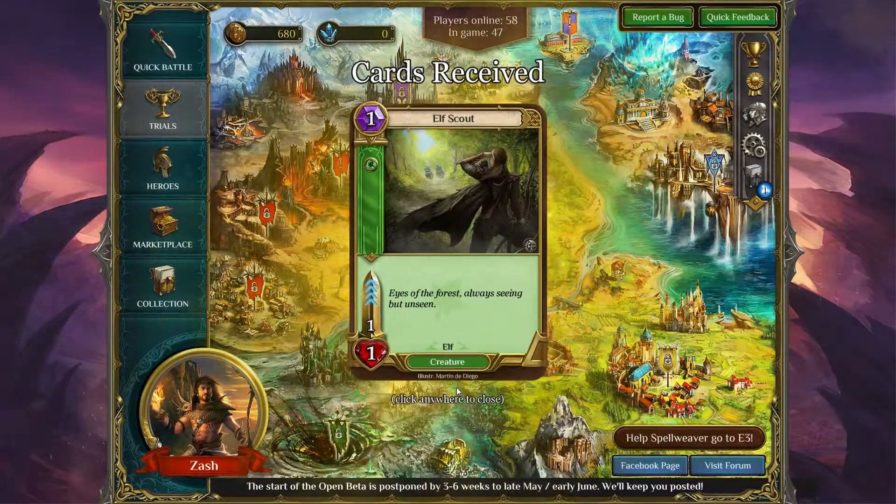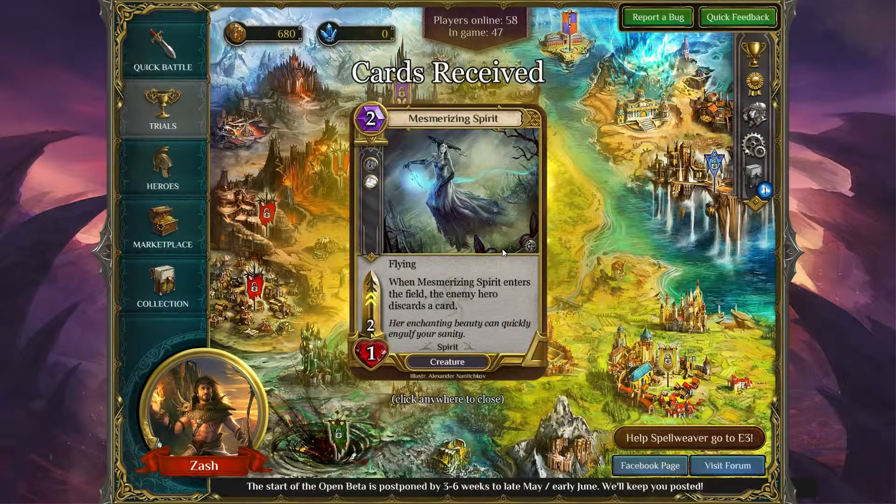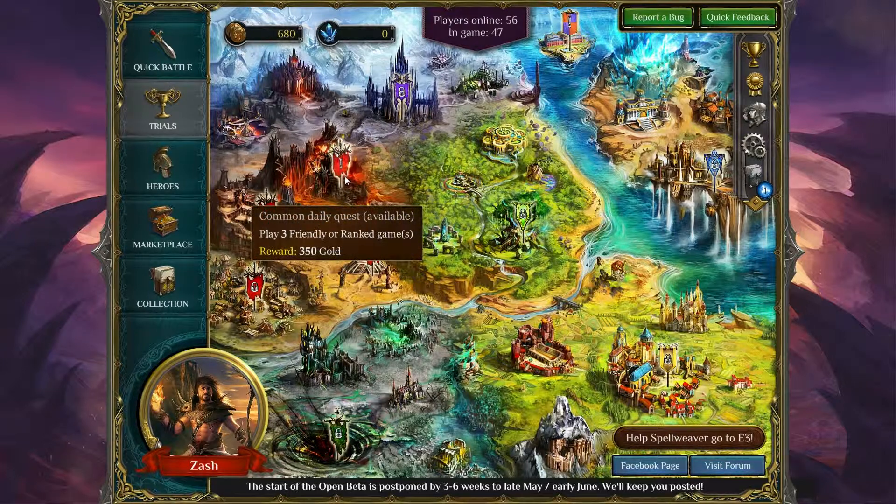I got an Elf Scout and a Mesmerizing Spirit — when Mesmerizing Spirit enters the battlefield, the enemy hero discards a card. I like that. So there we go guys, our first victory, and I think that's the single player campaign kind of mixed in with the multiplayer. I hope you enjoyed this video — I'm really enjoying this game already. If you enjoyed it, click the like button. If you have the game, throw your name in the comment section below. If you'd like to see more videos like this, click the subscribe button. I'll see you guys next time.